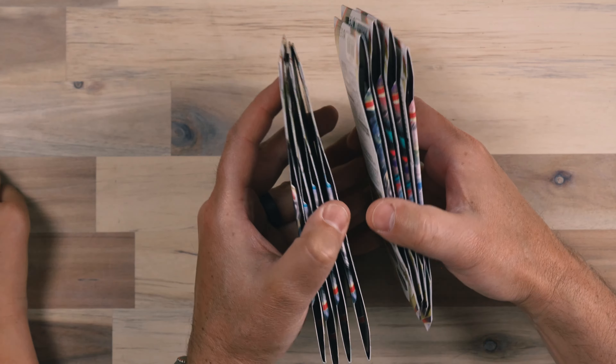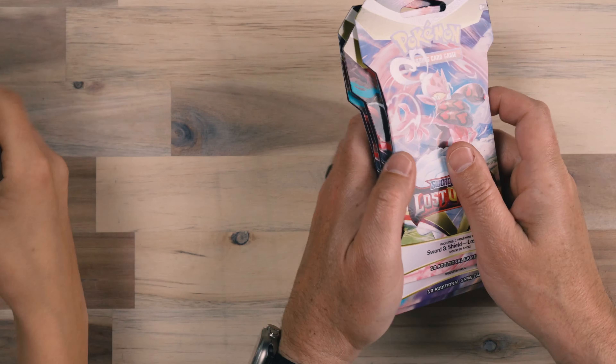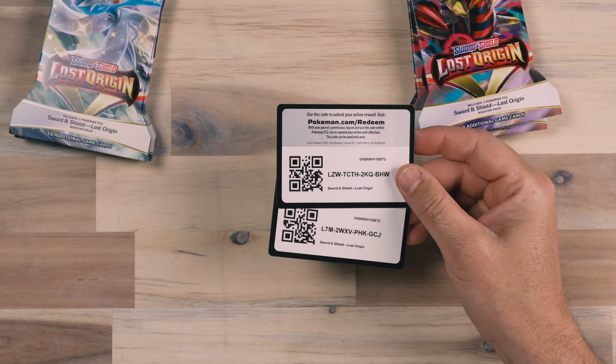How do we want to separate these — just four and four, or every other one? Because we're going to do a pull-off. You take the top four, I'll take the bottom four. We are going to do a pull-off to see who gets the most hits. If we get good hits out of these I'm going to order more of them, because the value was amazing last time. Hopefully we'll get some equivalent luck.